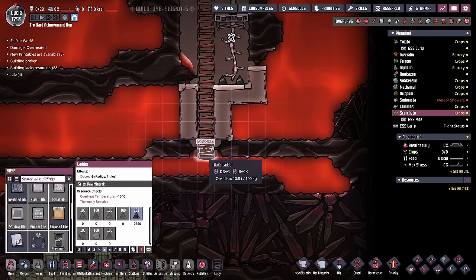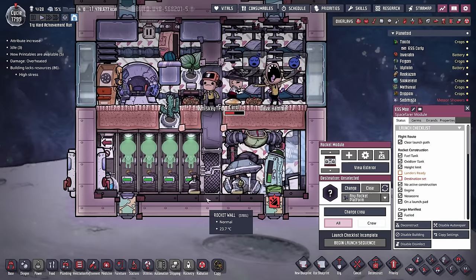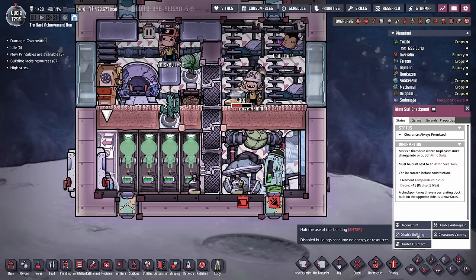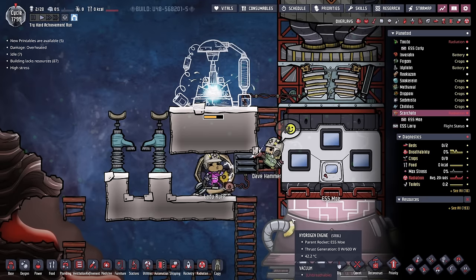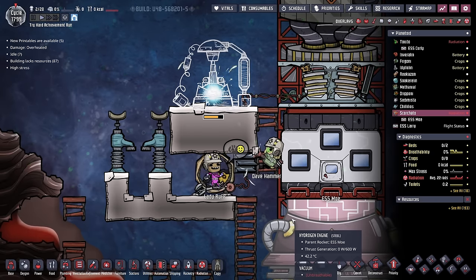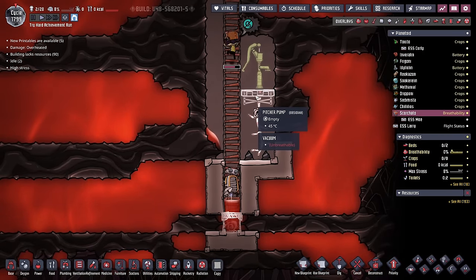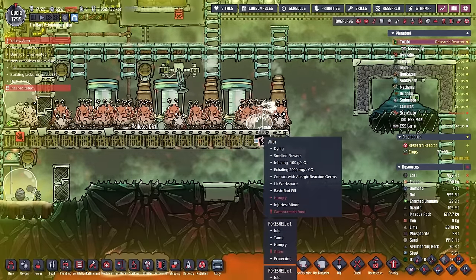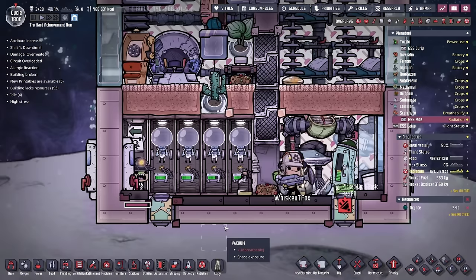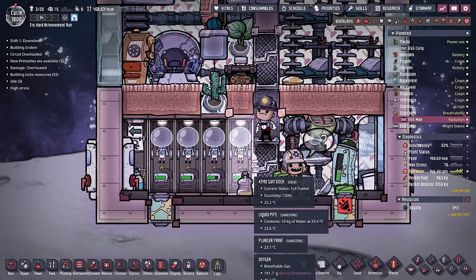We've also managed to make it down a little bit further, and this one's going to be a lot easier depending on which way the magma pushes - we may be able to just destroy it with the blocks. Unfortunately, we were just a smidge too late, because all four atmosuits have been worn out. Both Dave and Lady Ruff have a lot of experience working in inhospitable atmospheres without atmosuits. Without too much fuss - well, it probably took about five more cycles than this trip should have - we now have four perfectly good suits. Learning is occurring.